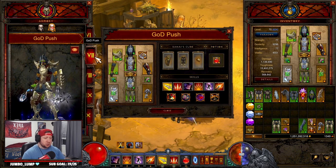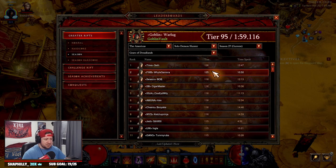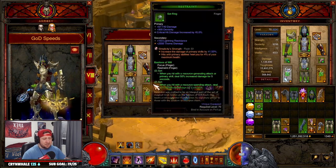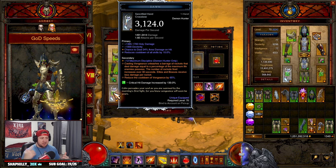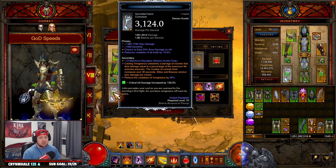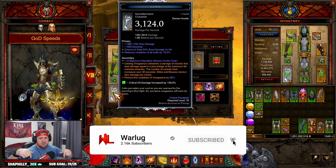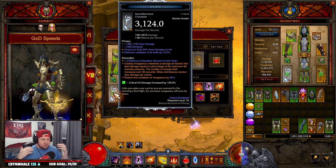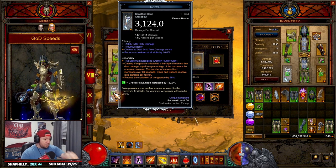That covers God speeds and God push. God push can go a bit higher — on the leaderboards you can see a couple of 126 or 125 clears, but it's mainly around the 115 area, which seems pretty solid. It's still not the best, but for people who love Gears of Dreadlands, just have fun. The T16 build video is probably the most viable this season, but Gears of Dreadlands is still really cool. If you enjoyed the video, drop a like, subscribe if you're new, and let me know in the comments what you think about Gears this season. Thanks for watching — stay gaming, catch you next one.